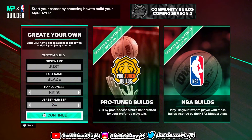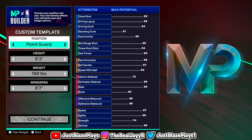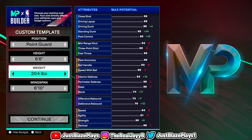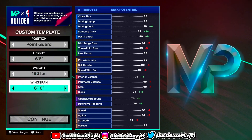Hopefully you guys are following along with me — you cannot miss a single beat of this video. Put your hand, your jersey number, whatever it is, that's your personal preference. For the custom template position, you want to put point guard. For the height, you want to do 6'6" — that's the OG playmaker height. For the weight, we're going to do the lowest weight; there's not much of a big difference going higher, so lowest weight keeps us faster. For the wingspan, max it all the way out — there's no point putting lower wingspan because you cannot get a higher three-pointer with a pure playmaker build.